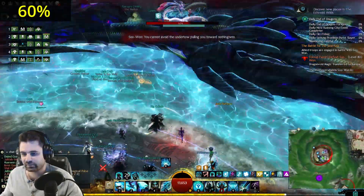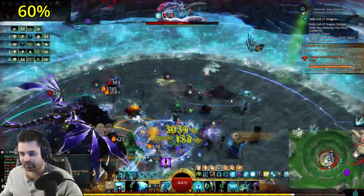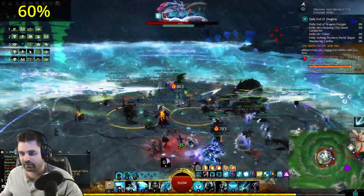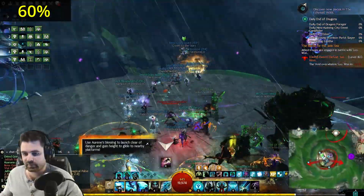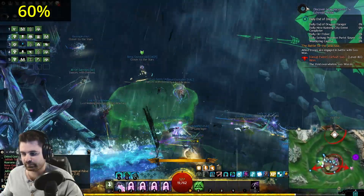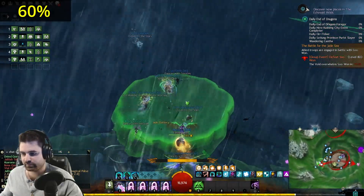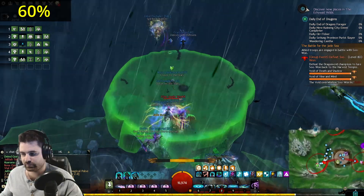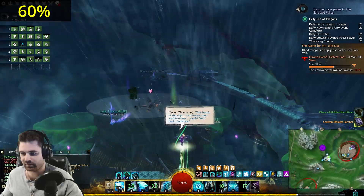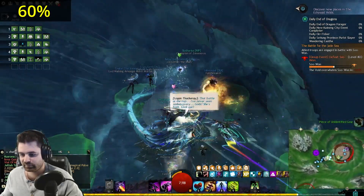At 60%, the boss will make a water ring and spawn adds. Kill the adds and pick up their essence until you get Dragon's Blood Spears for special action keys, then smash those until the break bar is gone. Then you're going to get a new special action key and two legendaries are going to spawn to the east and the west. Use your special action keys to launch yourself up to avoid an arena smash from the boss and split into two groups, because you need to kill those legendaries within 30 seconds of each other. Once both sides are dead, use the same special action key to launch yourself back to the main platform and continue fighting the water dragon.